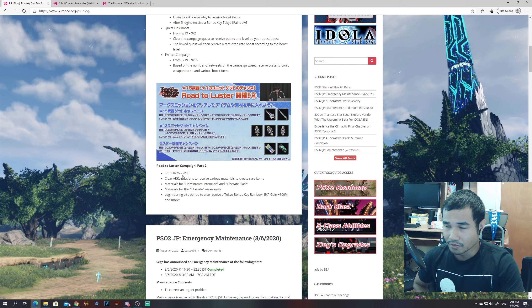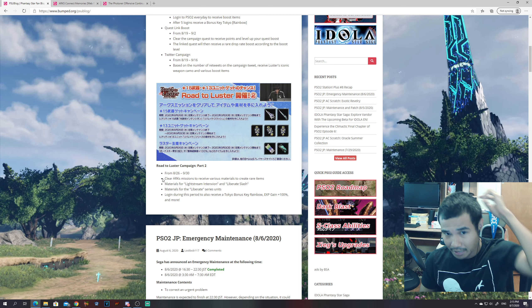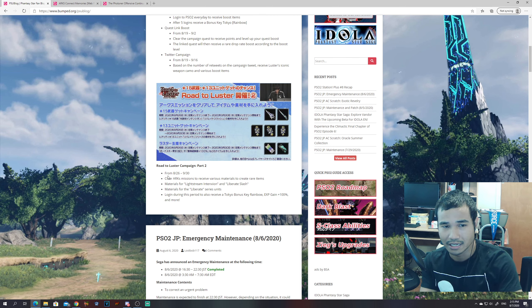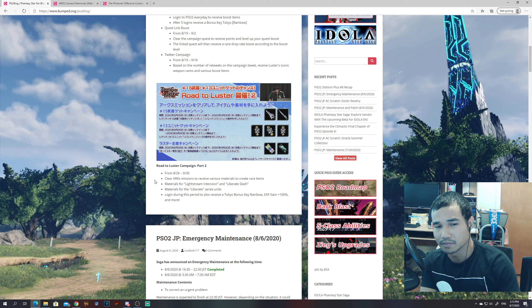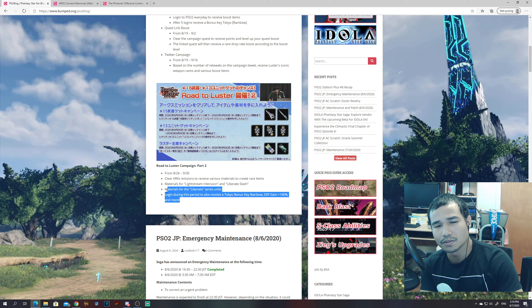The second part is extremely important. They'll most likely release more specific information on how to go about it, and I'll make an in-game video and a dedicated video when the time comes. This kicks in on August 26th all the way up to September 19th. Clear ARC submissions to receive various materials to recreate rare items — materials such as the Lifestream weapon and Liberate weapon, specifically the Detection Gun Slash and the Liberate Slash. You'll also get materials for creating a Liberate unit series, and log in during this period to receive a Tokyo Bonus Key Rainbow and experience +100% and more.